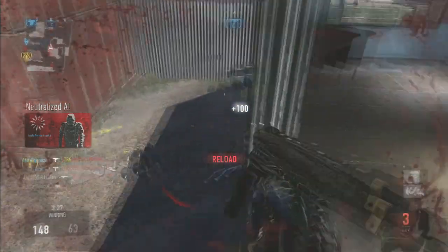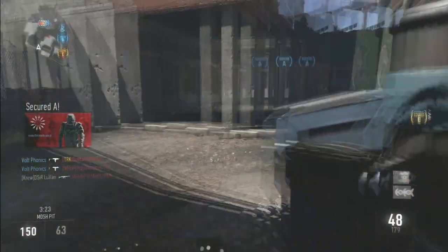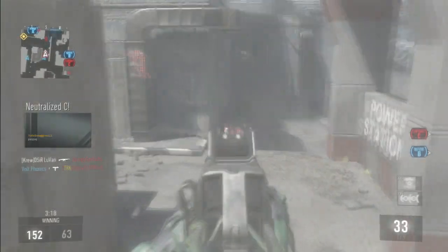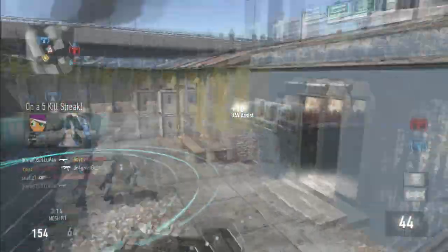It's really not even that noticeable because SMGs have fairly good hipfire spread as it is. So if you're really worried about the minus 3 hipfire spread, just throw a laser sight on this bad boy and you're good to go. This gun is an absolute beast with the plus 3 damage — it's really noticeable at medium to long range where an SMG normally drops off on damage.